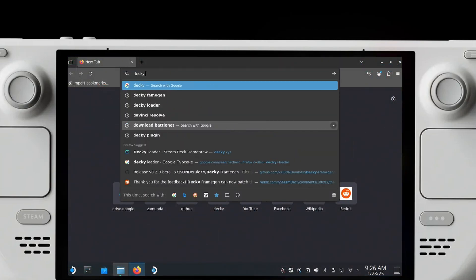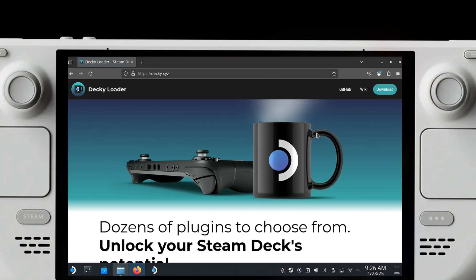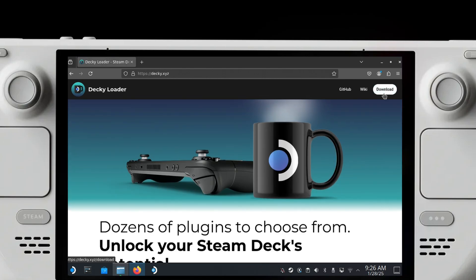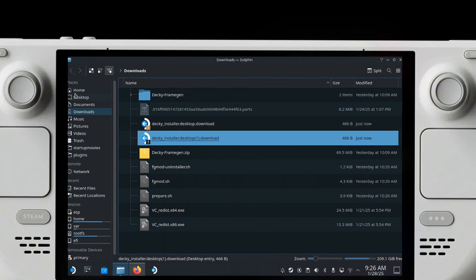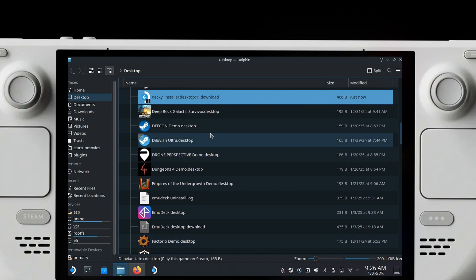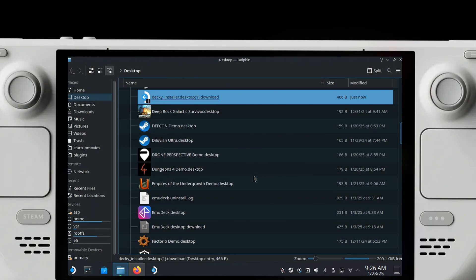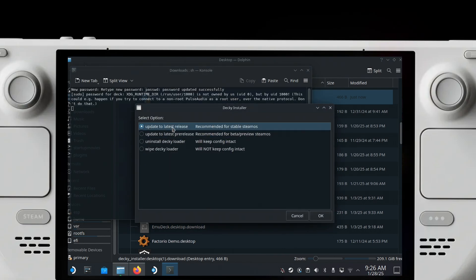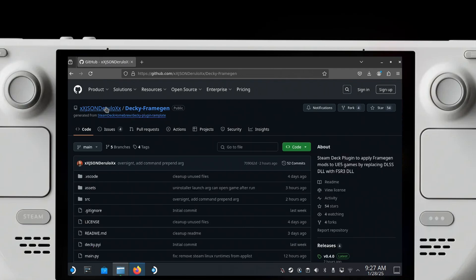What you need to do is go into Desktop Mode and download Decky Loader if you don't have it. Decky Loader is a piece of software that you install on your Steam Deck and it allows you to download various plugins. There are a ton of different things you can add to your Steam Deck. Just go to the page, click download, and it will download a file that you put on your Steam Deck desktop and execute to install Decky Loader. After that you have to go to this link for the frame generation mod — I'll link it in the description — it's called Decky Frame Gen.